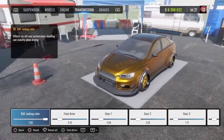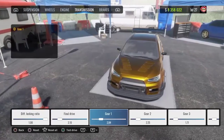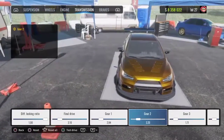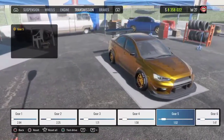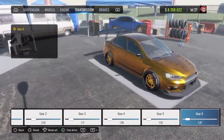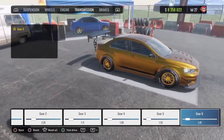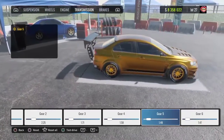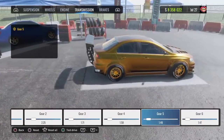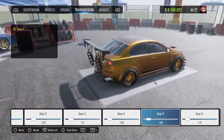For the transmission, your diff lock ratio is going to be 1.00. Your final drive is going to be 3.10. Gear 1 is going to be 2.84. Gear 2 is going to be 2.25. Gear 3 is going to be 1.71. Gear 4 is going to be 1.58. Gear 5 is going to be 1.52 — actually change gear 5 to 1.49, or 1.5, that would work. You don't have to worry about 6th gear because there is no 6th gear, but they put it on the car for some reason.